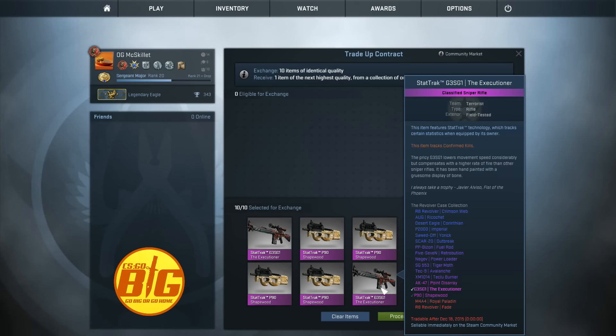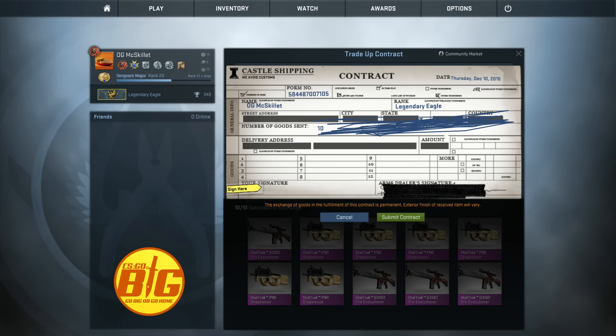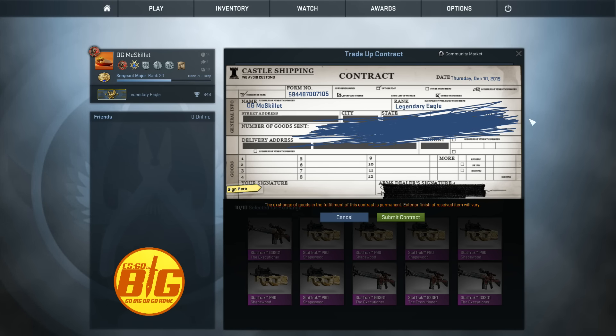If we get the R8 Revolver Fade, it comes out factory new which is worth like $400 right now, so that would be quite nice. I already have a nice M4A4 skin but I don't have a nice R8 Revolver skin. This is going to be really profitable if I get the fade — I made sure not to buy anything too expensive and only bought field tested and minimal wear skins. It's basically a 50/50 chance for either skin from the collection.